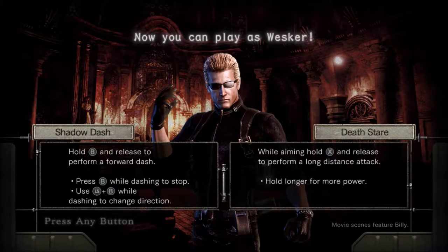You can do the shadow dash by holding B and release to perform a forward dash. While aiming, hold X and release to perform a long distance attack. Hold longer for more power. So let's go ahead and show this bonus content off.